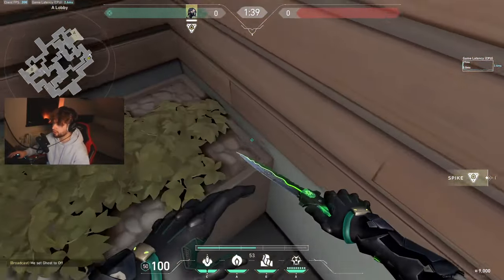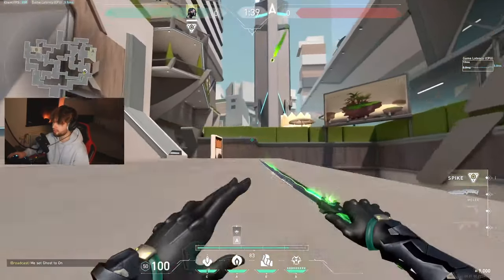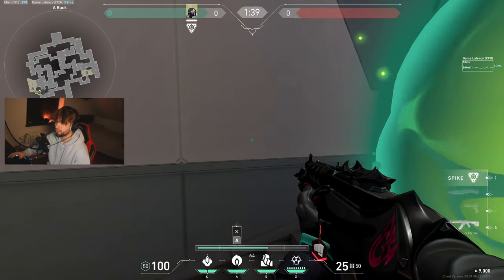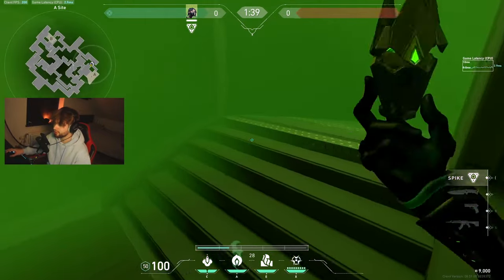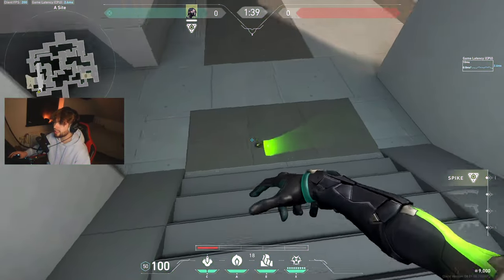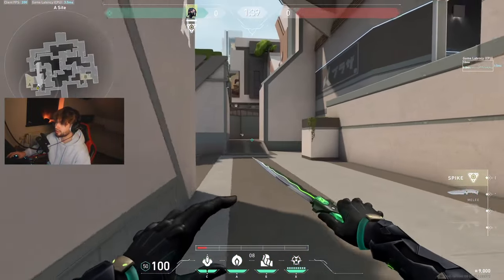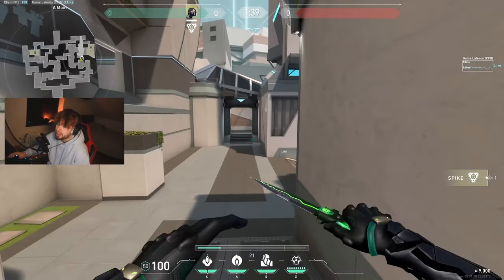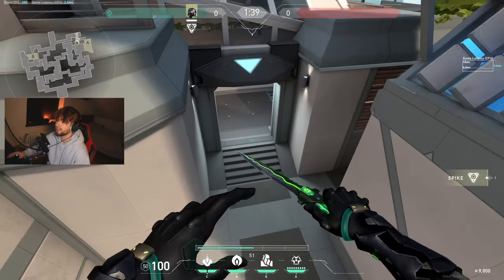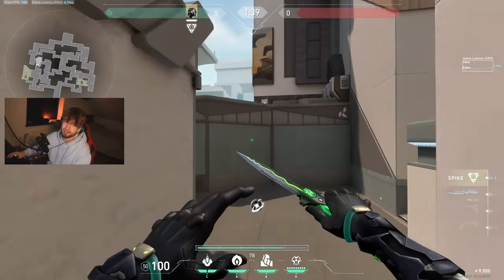For A side on Split, you just need to look here — and now instead of aiming on top of the building, you look down here, do a jump and left click instantly, and get the smoke right here. I love this smoke a lot more because if the enemy has an Operator, he won't be able to stand in elbow or city. If you only smoke city, he can simply come to elbow and get a free kill. The only annoying thing about this smoke is they can walk into it and get on site. If you want to counter that, watch the Split guide where I show a snake bite that goes in the smoke.